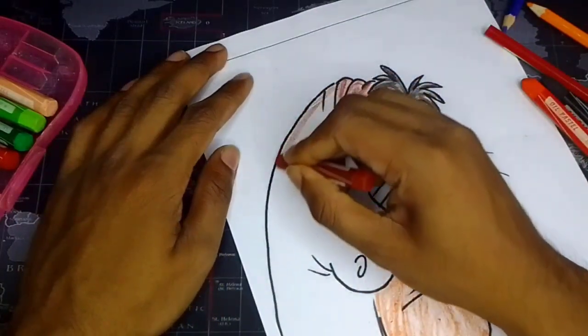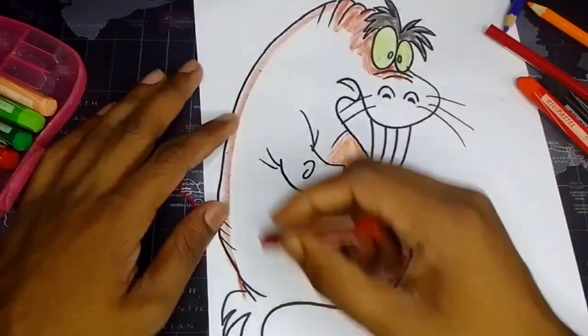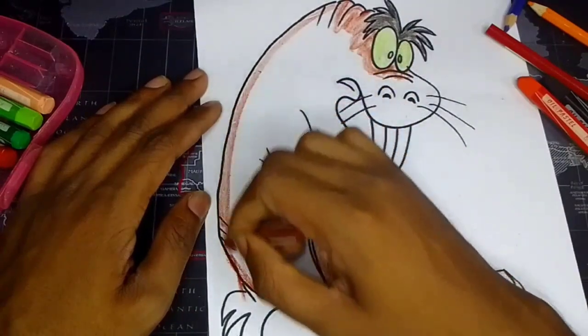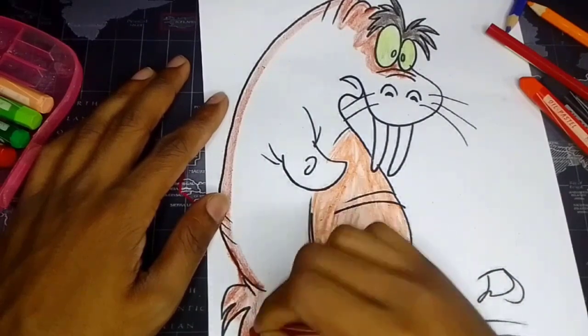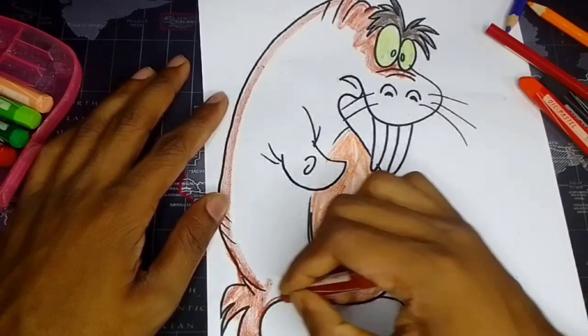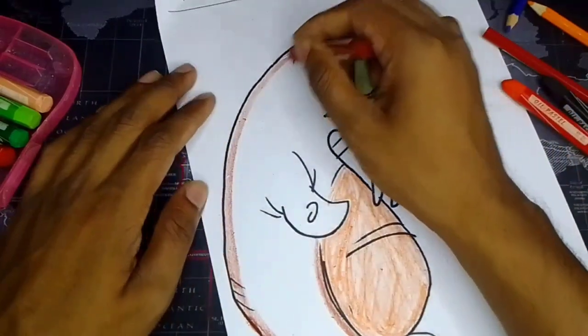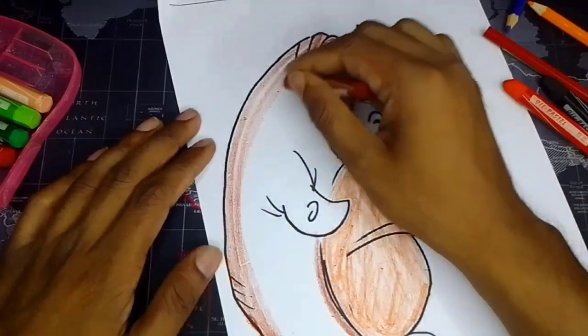First of all let's go, draw like this, straight down. Oh, I messed up here, as you can see — it's my mistake. I'm going to draw his tail like this.